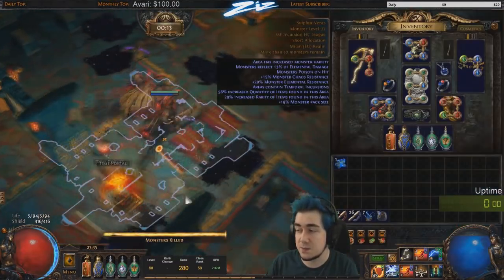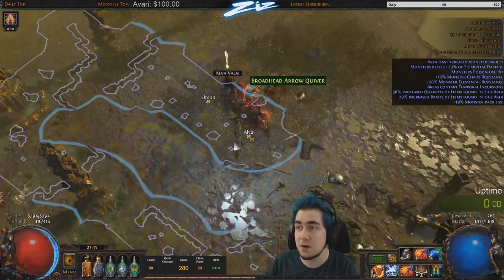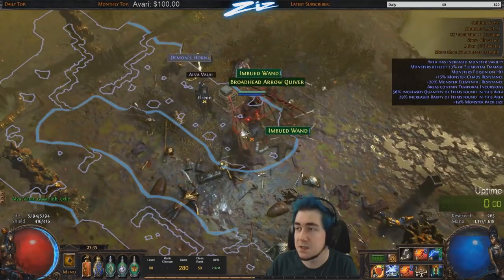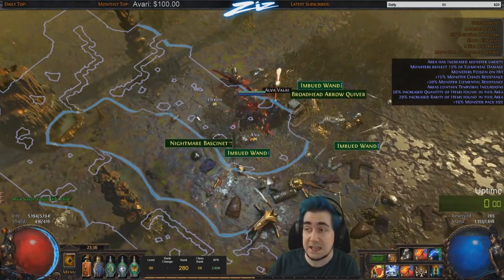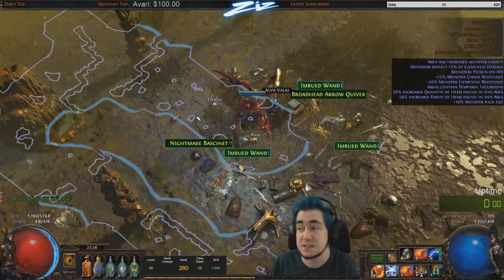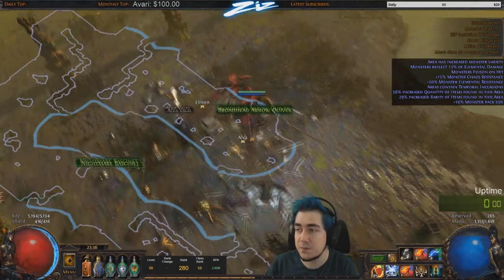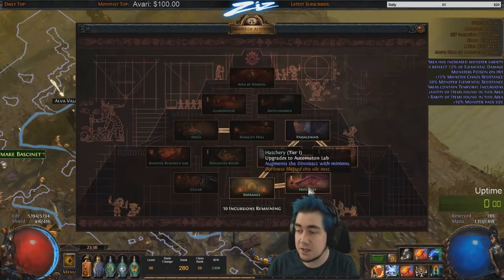There was early confusion about whether the Stone of Passage was guaranteed, but GGG confirmed one is guaranteed — there's sometimes just a monster hiding. You get a lot of loot especially if you full-clear. I feel like loot is also based on the timer, since when I kill everything quickly and enter I sometimes get three to six uniques.